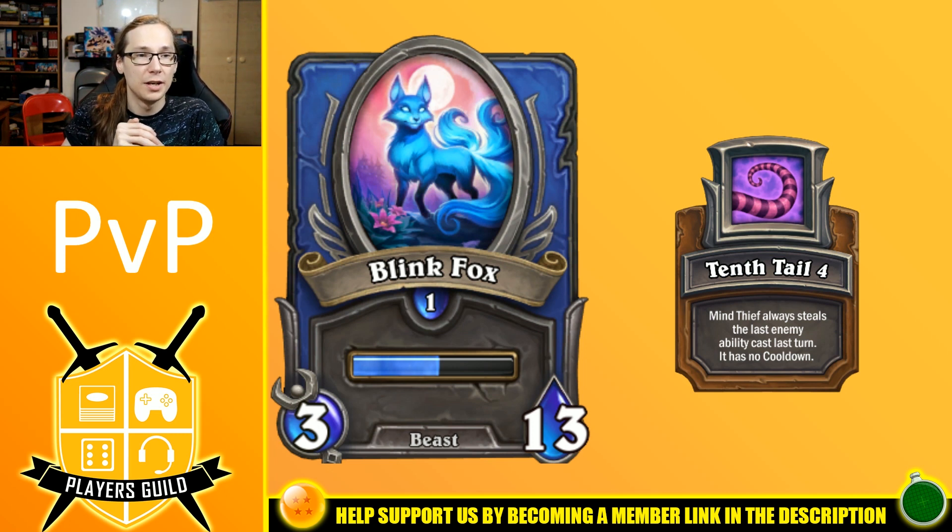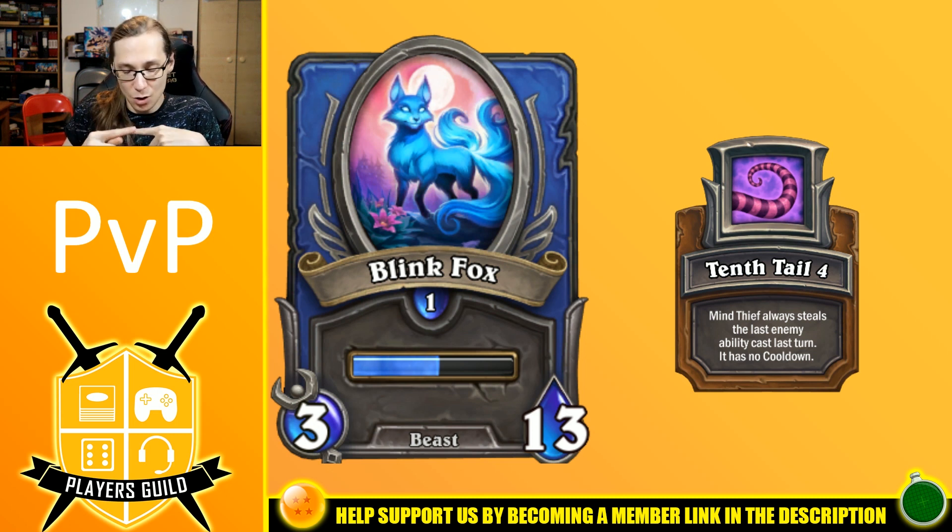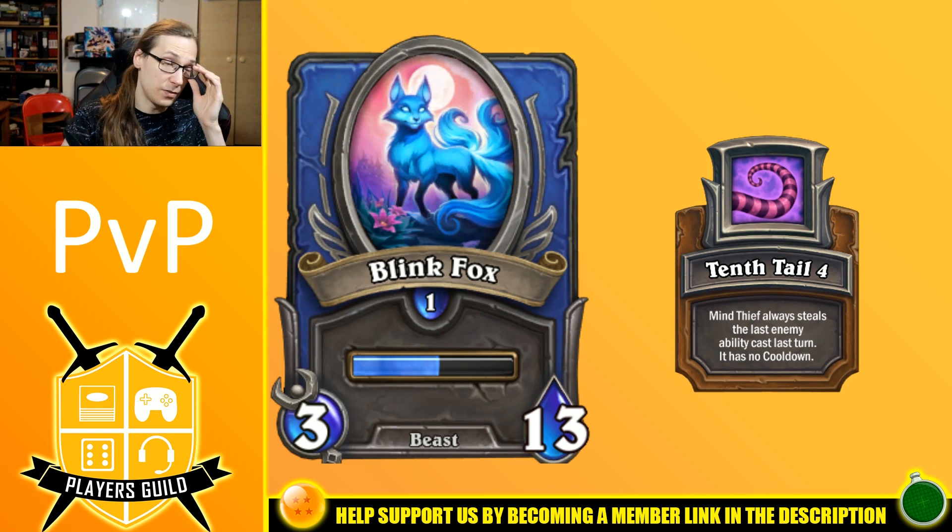We're using Tenth Tale here as equipment because in PvP we can depend on our opponents to use certain types of abilities when we see their builds and plan around that. The way this equipment works: because the enemy always uses different abilities, the Mind Thief ability is always going to be swapping — not on cast, but every turn. That's why the ability has no cooldown. If they have their own Blink Fox and they use Mana Blink, we can steal it immediately. Even if they use Lune's Grace, we can Lune's Grace our own Lune's Grace. There are tons of combos we can do if they have another arcane ability we can steal and use with our own Lune's Grace.